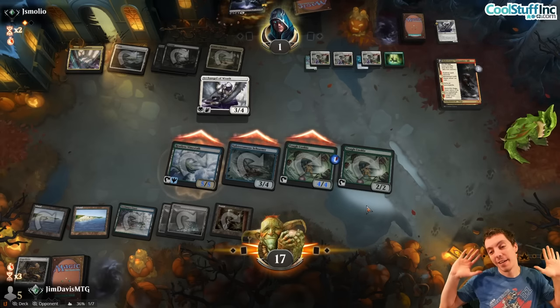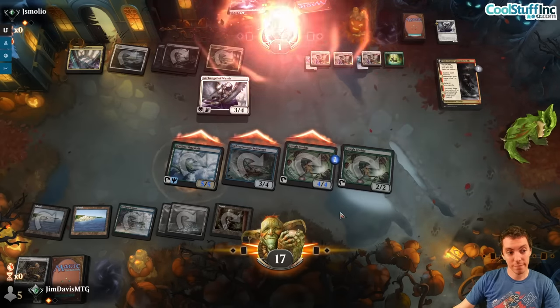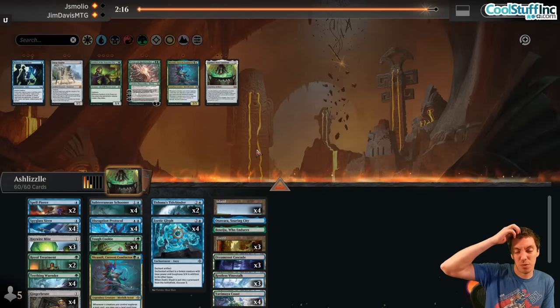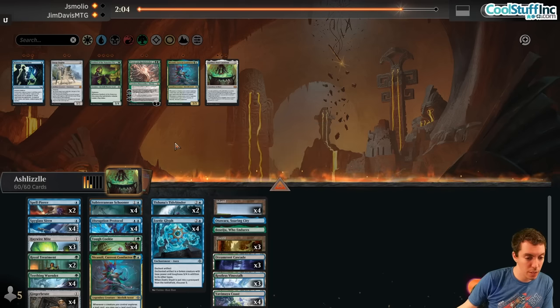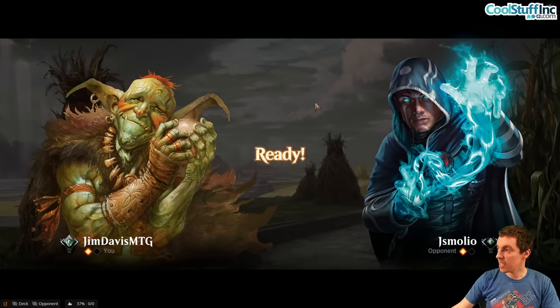Now that they've shown us their head and also Lockdown, I'm a little more scared of being totally all-in on small things. It's kind of cool that Tidebinder can counter the Bolt, so we have a number of ways to counter their stuff. Treatment's good, Schooner's great. I kind of want to bring these back in but they're just really fit for them honestly. I think it's just fine — run back the low curve, cheap counterspells, just trying to do our thing.